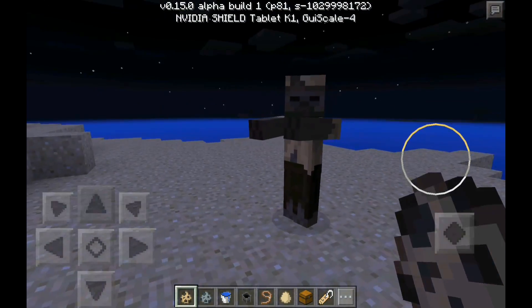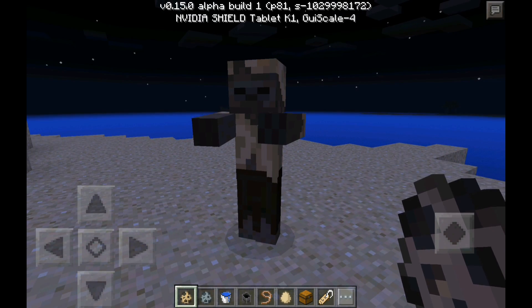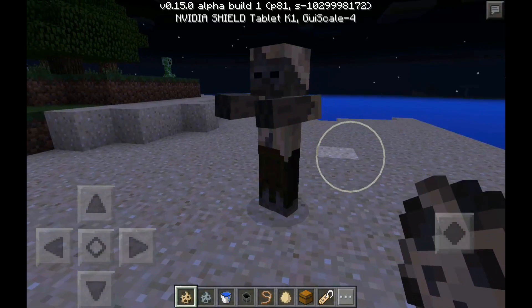They are actually in the game now. Here is the husk — he or she will not burn in the daytime. It's basically a zombie that doesn't burn in the day. I'll show you what happens when you're in survival with this guy.